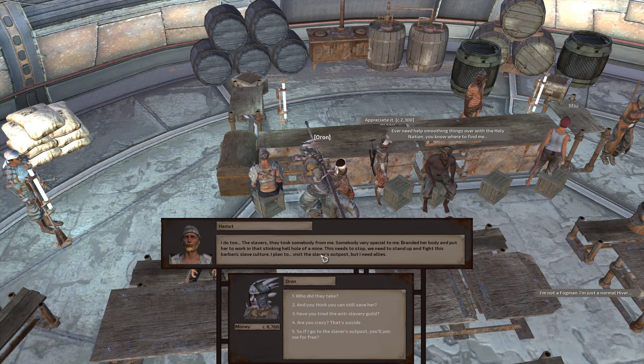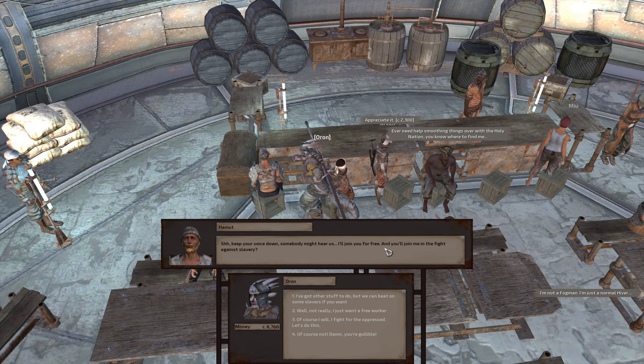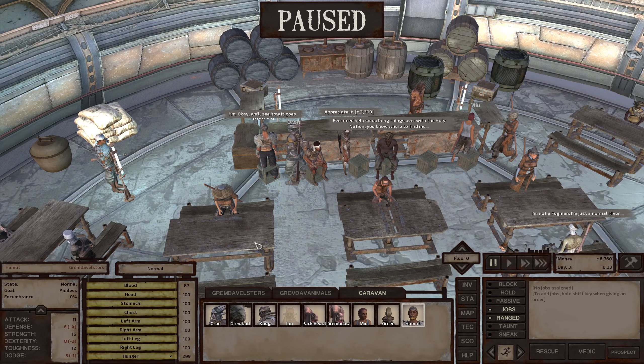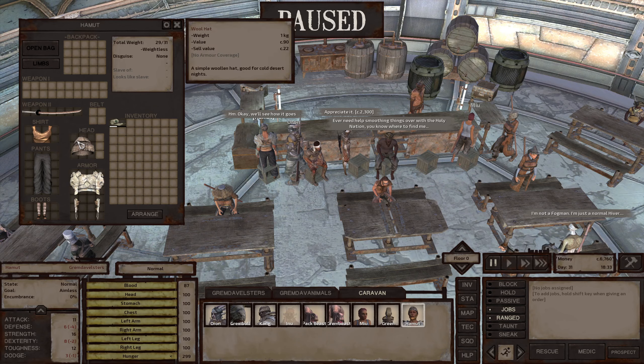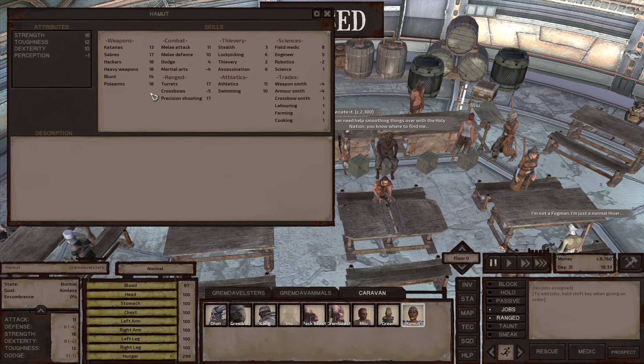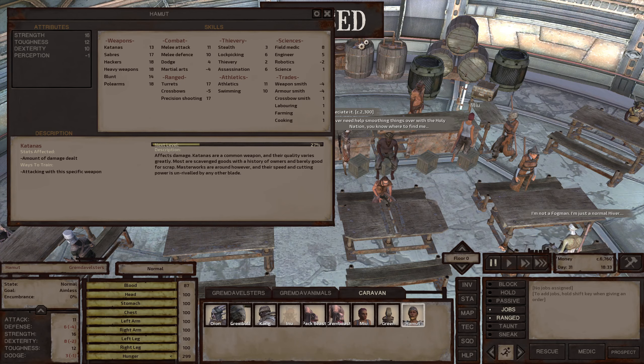Nowhere in this world is truly safe, even within the famous Swamper capital. There are eyes everywhere. You, Drifter — what are your thoughts on slavery? They're scumbags; one day they'll get their comeuppance. The slavers took somebody from me, somebody very special. Branded her body, put her to work in that stinking hellhole of a mine. We need to stand up and fight this barbaric slave culture. I plan to visit the slaver's outpost, but I need allies. So if I go to the slaver's outpost, you'll join me for free? I'll join you, and we'll fight for the oppressed — let's do this.